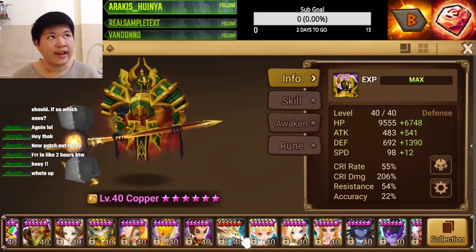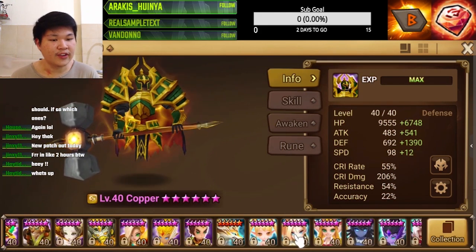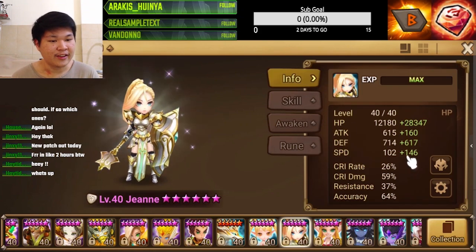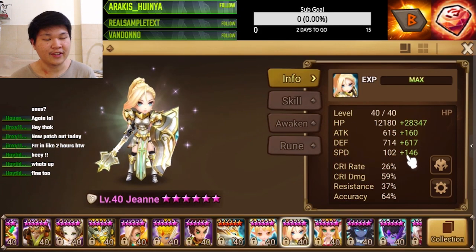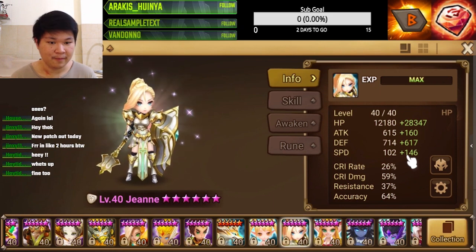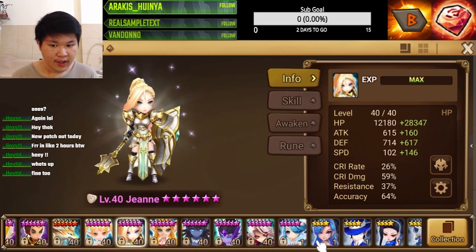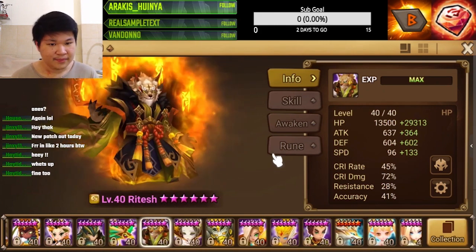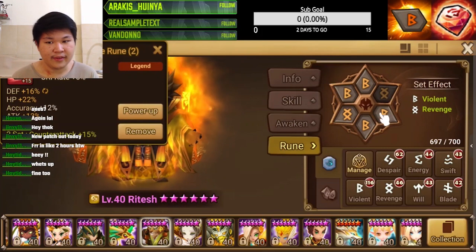Then we have John - your typical tanky speedy build, because I need him to move right after Triton so he needs a little speed. And then for our finale we have Retest, on Violent Revenge speed.